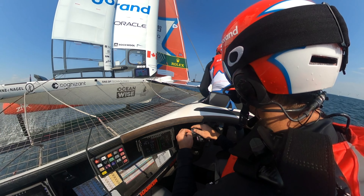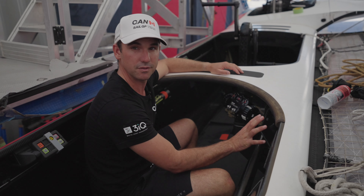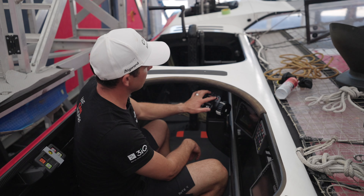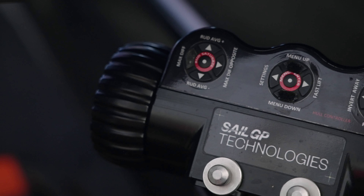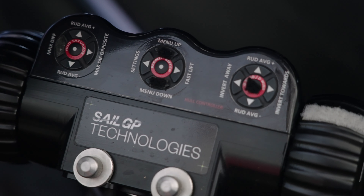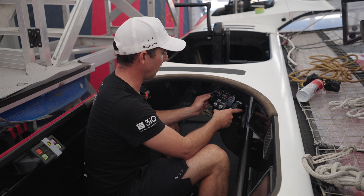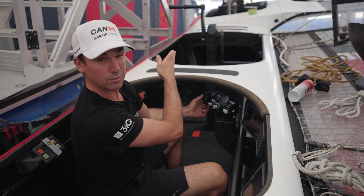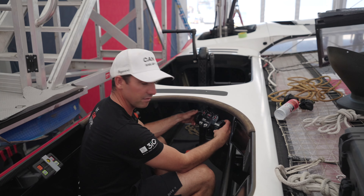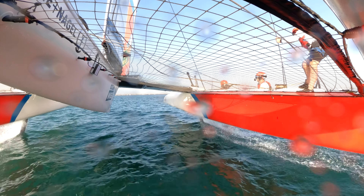So that's a constantly moving target. He has a screen here with all his info and data that he needs to assist with his role. On all the buttons here he has all the rudder angles and differential changes he can do. Some flight controllers also pop the wing during a manoeuvre. On the other side is another wheel which directly controls this foil when it goes down, so every manoeuvre he's effectively flying both boards, doing two things at once.